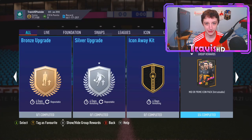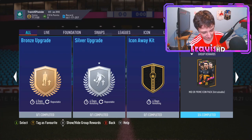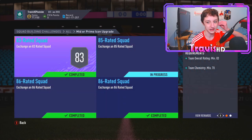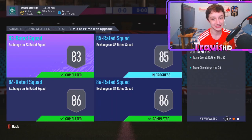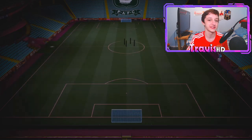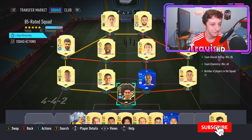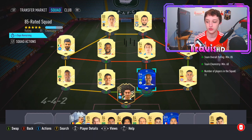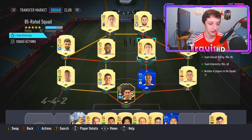Welcome back to another video on the Sunday evening. I'm currently watching the United game to my left, so if I keep looking left, that's why. We have the mid or prime icon upgrade in today's video — a one-time pack only, expires in four days. I've done this completely for free from 81 doubles. All these experiment videos have gained me a free icon, which could potentially be my first prime icon of FIFA 21.